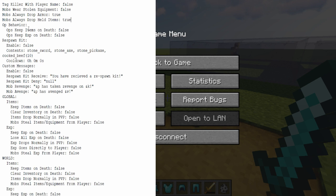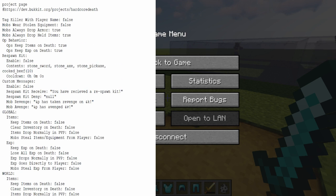After that, we have Op Behavior: Ops Keep Items on Death, and Ops Keep XP on Death. If we set those to true and you happen to be a server op, then you won't lose any of your items or equipment when you die, and you won't lose any of your experience.